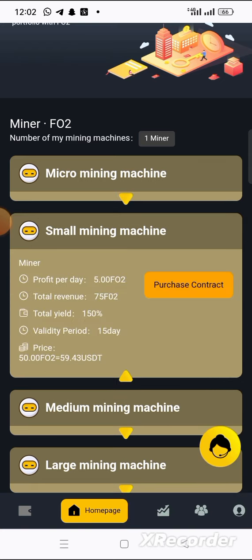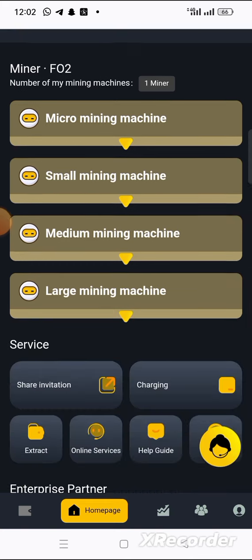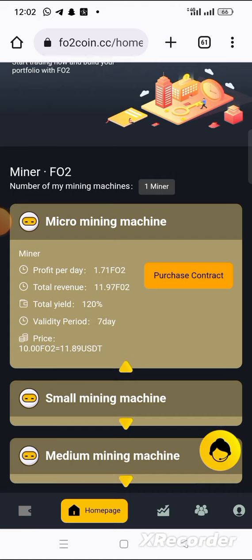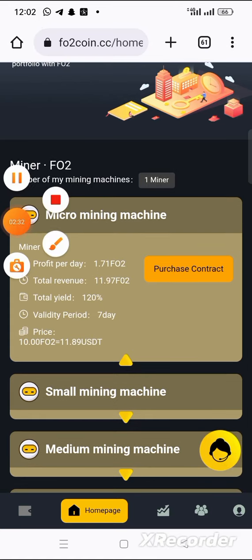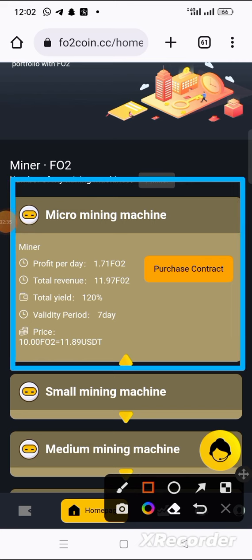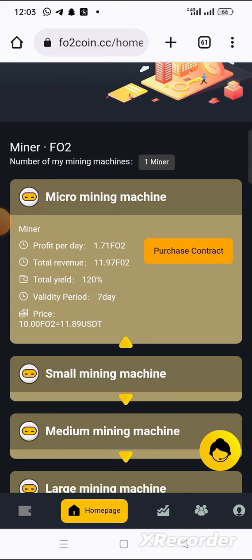You can also use the medium mining or the large mining — whichever you prefer most — and you can buy more than one mining machine. For example, this first micro mining machine here has a profit per day of 1.71 fo2, which is equal to about two dollars daily.